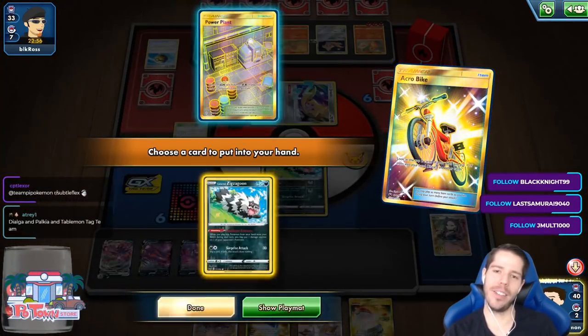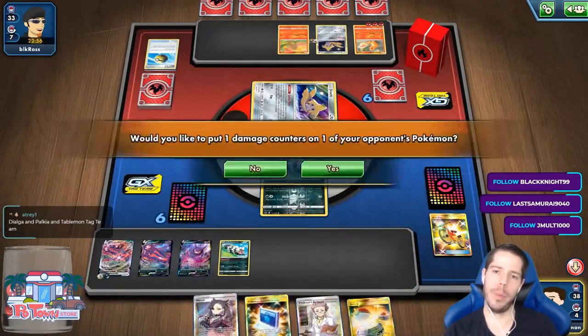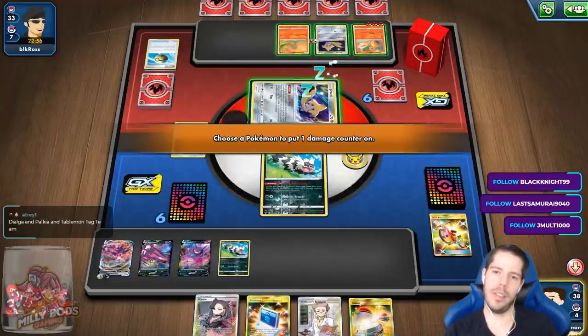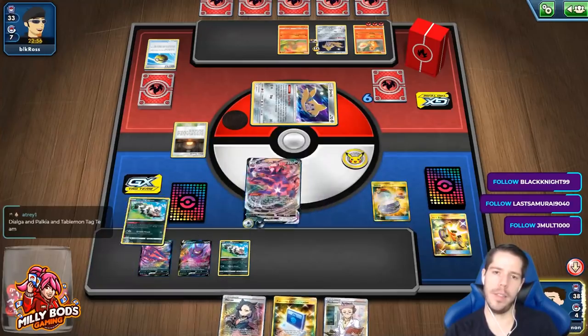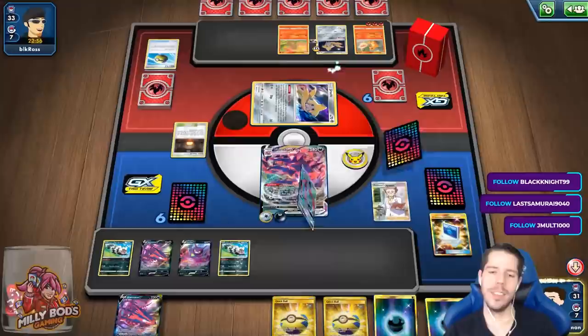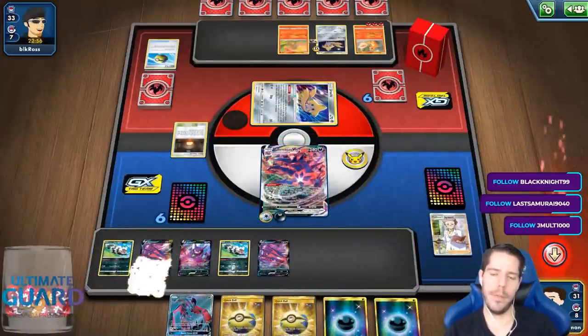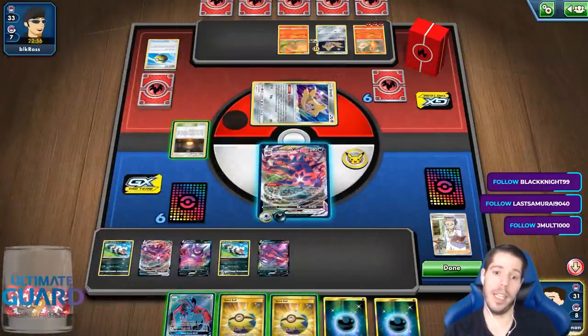I think I kind of want this exactly more. I mean, I expect my opponent to be playing Scoop Up Nets. If I can get an extra prize card on that Jirachi at some point, that would be really nice. Don't know what my opponent has — I wasn't paying attention — so I don't know if I wanted to Marnie or not.